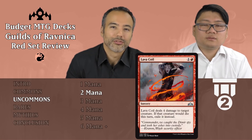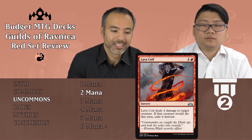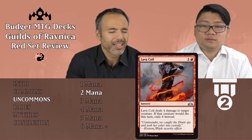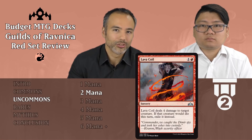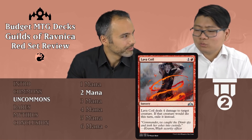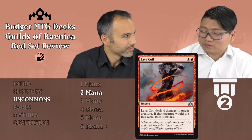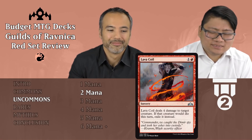Lava Coil is up next for one and a red — it's a sorcery. It deals four damage to a creature, and if that creature would die this turn, exile it instead. It might be relevant for some graveyard strategies, but still for just two mana, being able to kill anything — most stuff is going to be four toughness or less. It is Tier 2, just auto-included. It is actually a lot of damage. We already liked our five mana for five damage, and then we got two mana for four damage. Okay, it's not instant speed, but I'm fine with this. Just play this. Amazing — Tier 2.